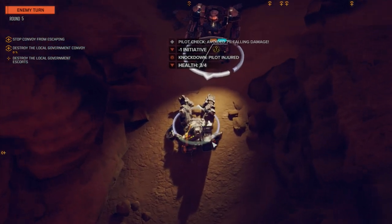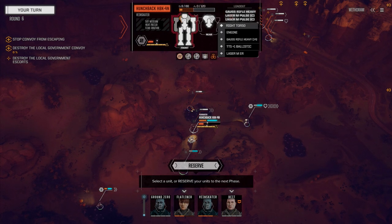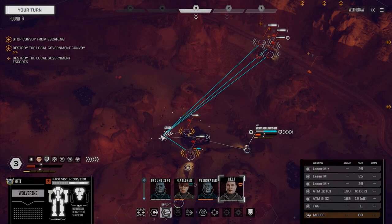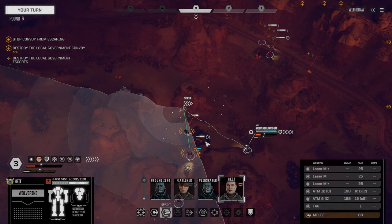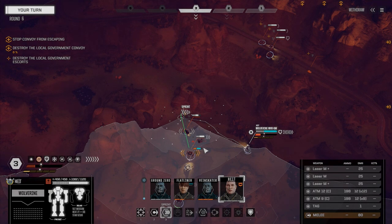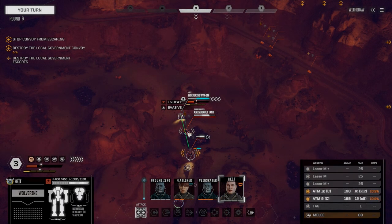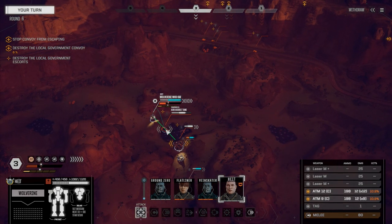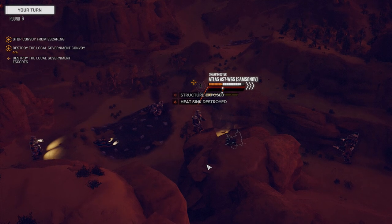He's gonna go for a melee — look at him. Yikes, 140 damage — where did that hit? And that's a knockdown, damn it! Well at least it has to go before him. That was a torso hit — that's where the gauss rifle is. Let's fire on the mech. Structure is exposed, heat sink destroyed — excellent.